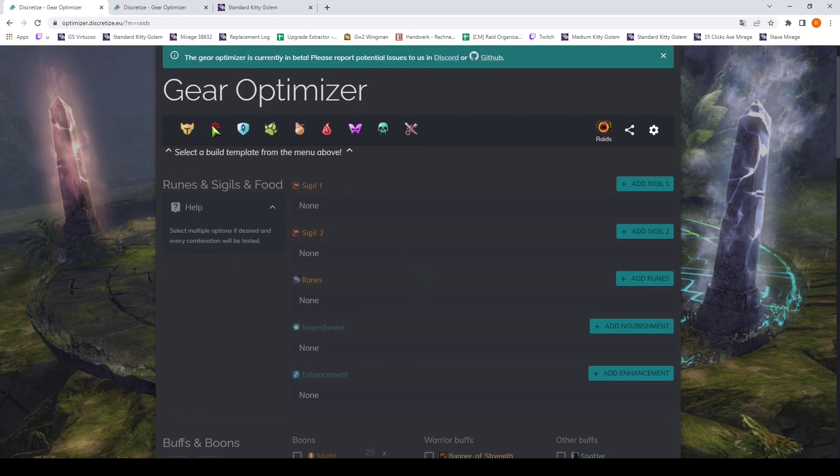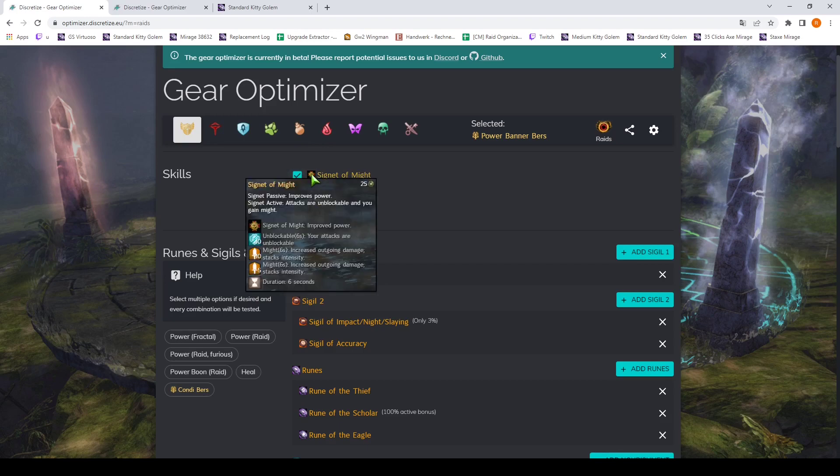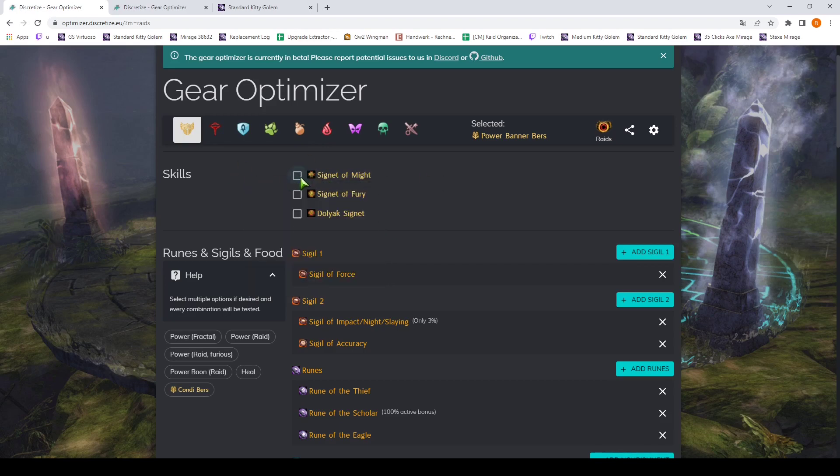First we have to select a build template from the menu above. Let's say we want to optimize a build for a Power Banner Berserker. Once we select it, we get options for which utility skills we are using that give passive stat boosts. We are using the standard Banner Berserker build, and that one has Signet of Might, so it is selected here — but we could unselect it if we wanted.